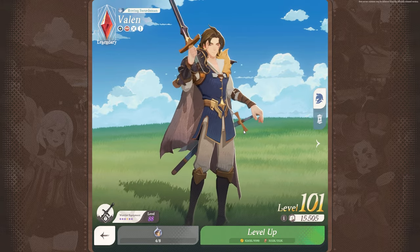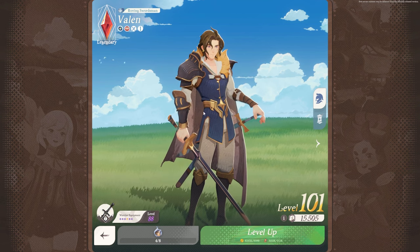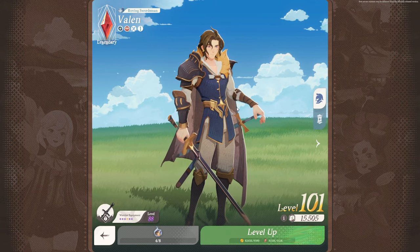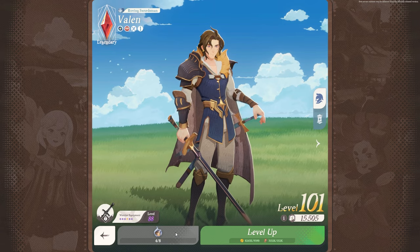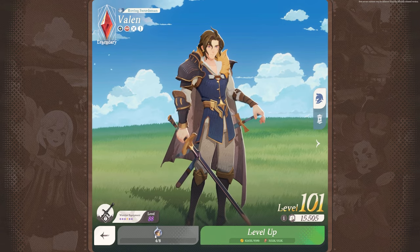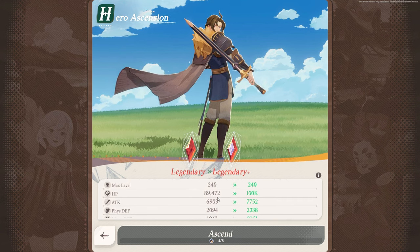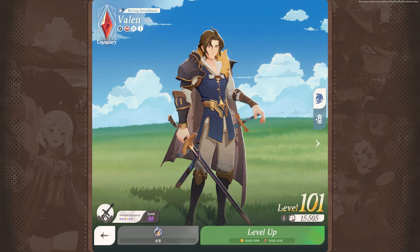If you do decide to use acorns, my best recommendation is to put them on your main DPS or main carry — the character that's going to be doing the most damage. Because if you ascend them, you will actually unlock exclusive equipment. Unfortunately, I don't have this feature unlocked since I don't have a mythic character yet. But you want to focus it on your DPS. If they have the generally highest stats, you will find the most benefit. As you can see, once you ascend, you also get way better stats — like 89k HP to 100k. It's a big deal.